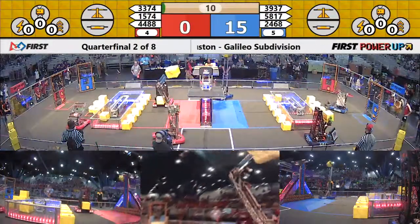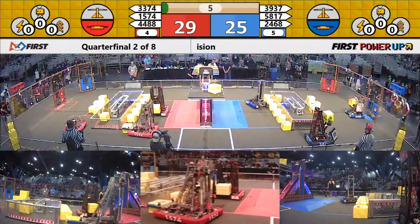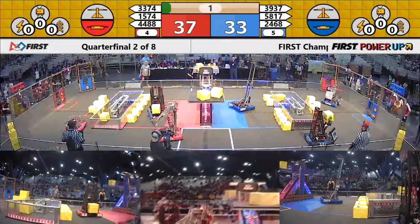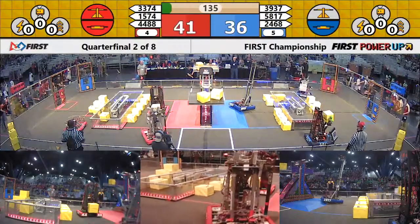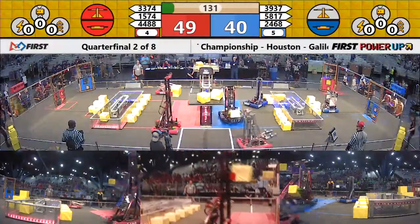Breakaways heading right to the scale, but red alliance as well. Two cubes quickly placed simultaneously. This scale is still neutral. Blue has got their switch. Red has got their switch. Another cube going up for the red alliance. Red has the scale now. 45 to 38, a small lead for the red alliance.